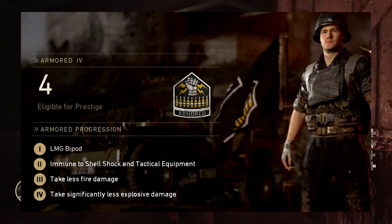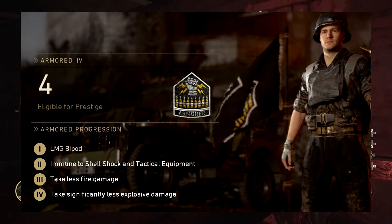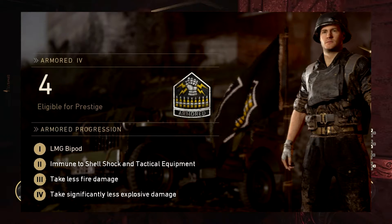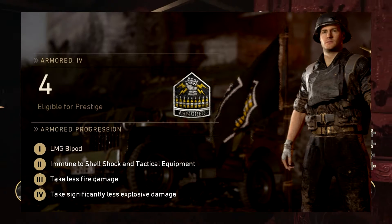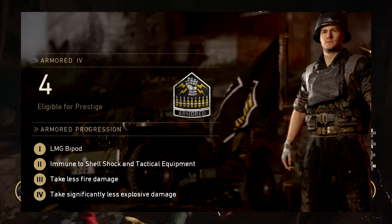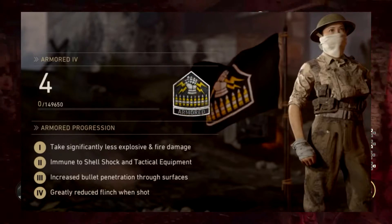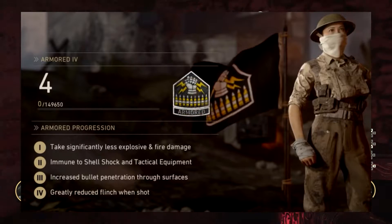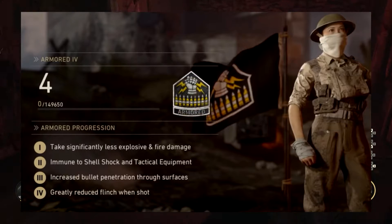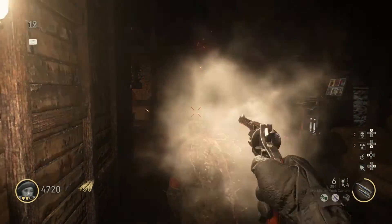For the Armored division, the old perks were: tier 1 LMG bipod, tier 2 immune to shell shock and tactical equipment, tier 3 take less fire damage, and tier 4 take significantly less explosive damage. The new system gives tier 1 significantly less explosive and fire damage, tier 2 immune to shell shock and tactical equipment, tier 3 increased bullet penetration through surfaces, and tier 4 greatly reduces flinch when shot.